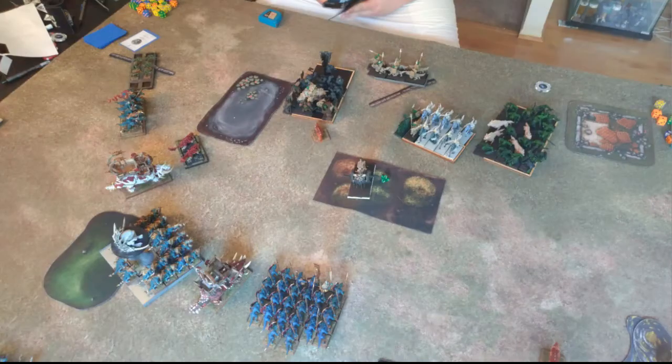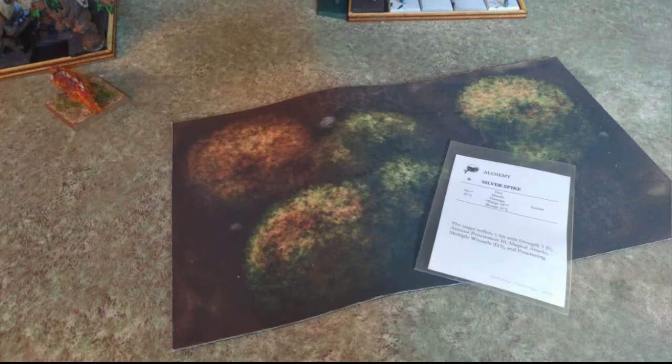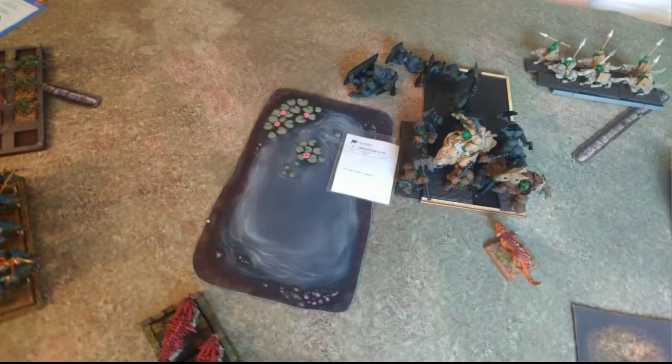Into turn two. I didn't charge, but in movement I maneuvered everybody around to form a defensive circle and counter his aggressive movements. I moved a Salamander to the right flank to get shots on the Ferals, while the Spearbacks and other Salamander opened up on the Iron Orcs. In magic, I saved one token and got a Silver Spike off — completely taking off the Wagon — plus a Corruption of Tin to permanently reduce that armor save. In the shooting phase, we did four or five wounds combined between the Salamander and Spearbacks.